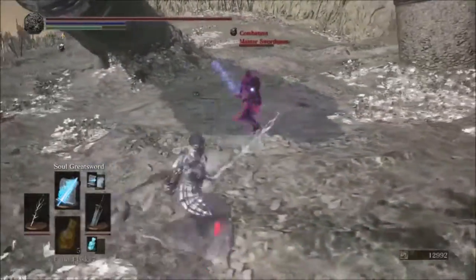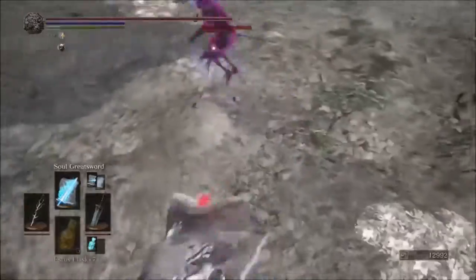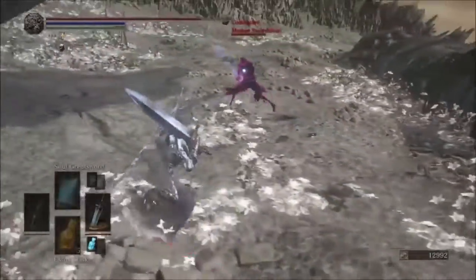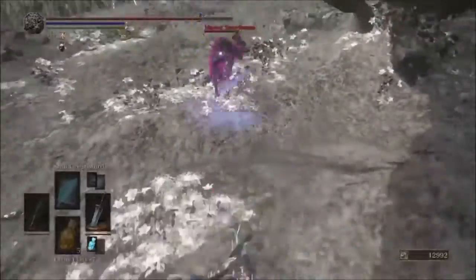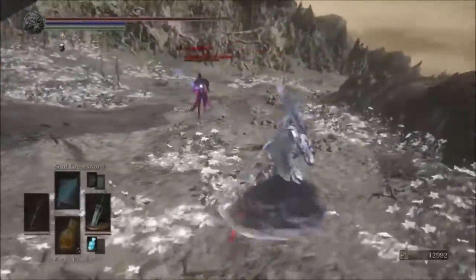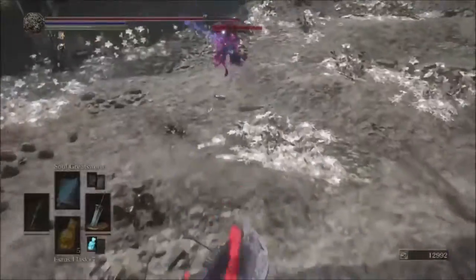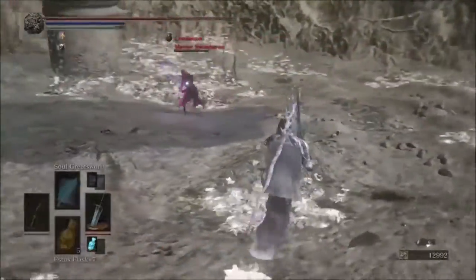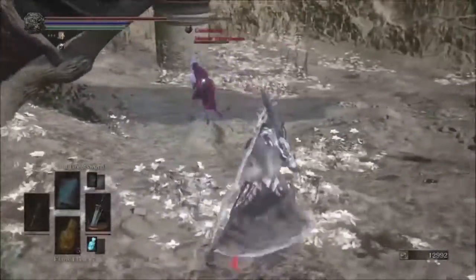I want to do a test — that's a good idea for a video — to see which Moonlight attack outputs the most damage. I'm assuming it's going to be the double-handed L2 thrust poke; if you're able to hit them with that, I bet that does the most damage. Or maybe they all do the same. And then you have the double-handed R2 which is a horizontal Moonlight wave blast.